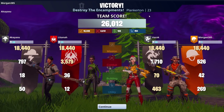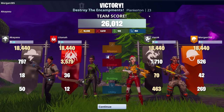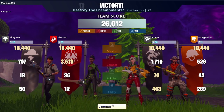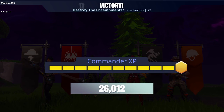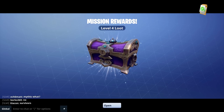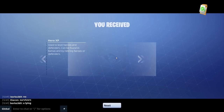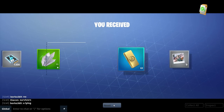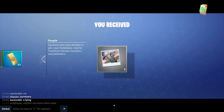I think we did okay on there. That is how you do the encampments. I'll show you what you get — it was the Plankerton mission for the main quest. We've got level four loot: Hero XP, quartz crystal, and seasonal gold — always good.